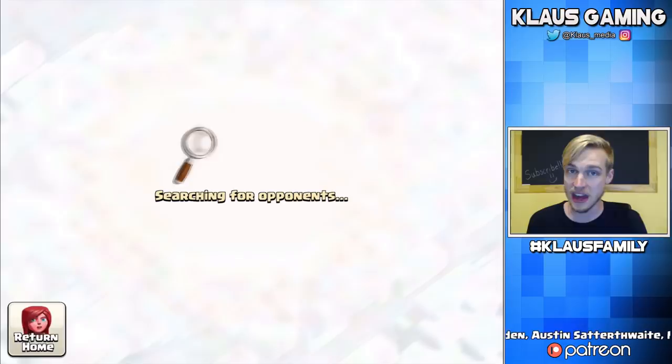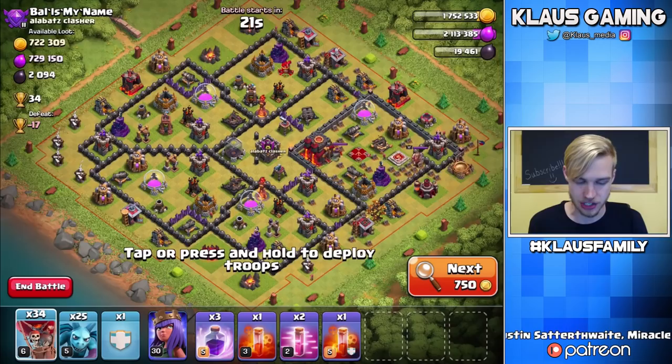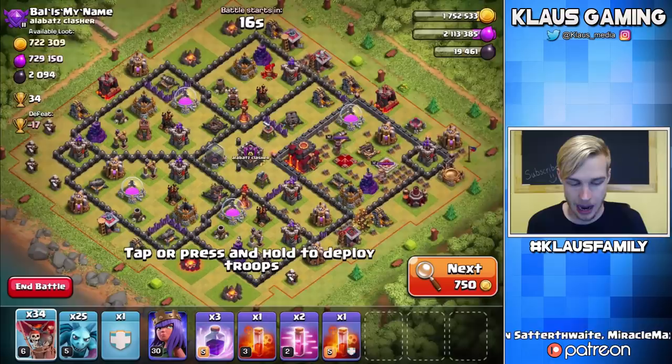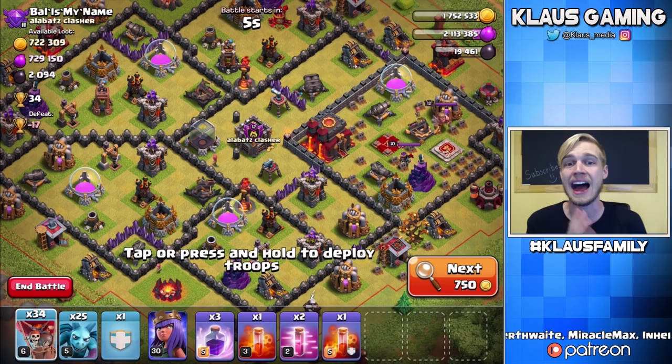Wow, 700,000 gold and elixir. But this base is actually bad — it's a Town Hall 10 with Infernos, so I'm going to skip it instantly. Also, I need Dark Elixir to max my king, not gold and elixir. I know that was painful, but you've got to be patient and wise when you're farming; otherwise you'll end up wasting your time and resources. Let me find a good base and we'll hit it together.